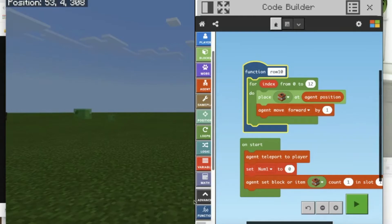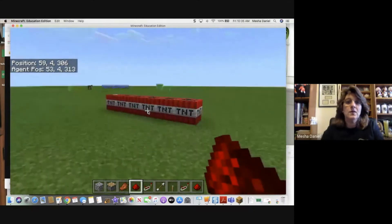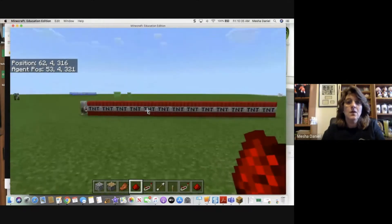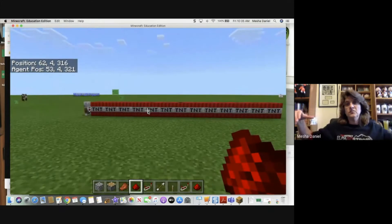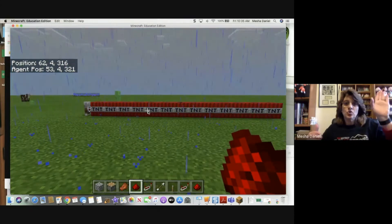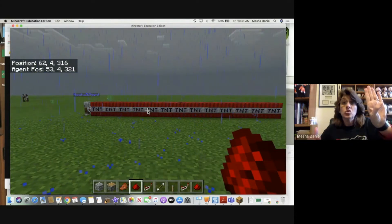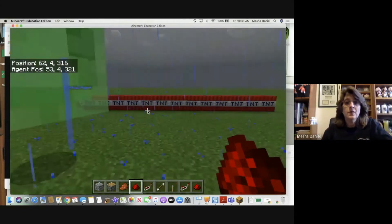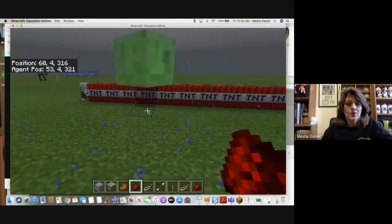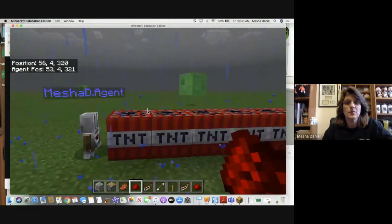We're going to call that function and let's play it out. That's going to be the base of our pyramid. Now we're going to need him to go up a level, turn around, and then move forward by two - because we want him to start on the second block in, not the edge, so it forms a proper pyramid shape.